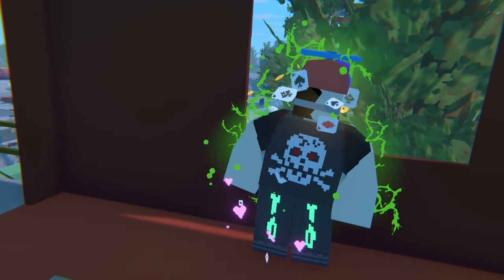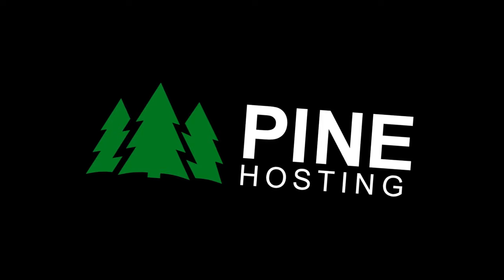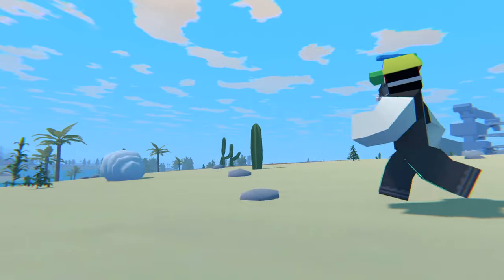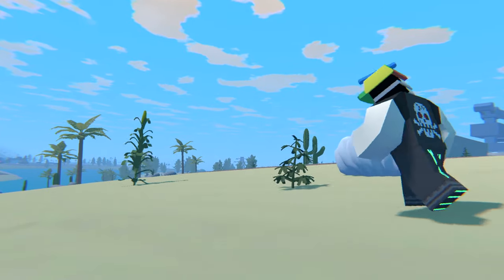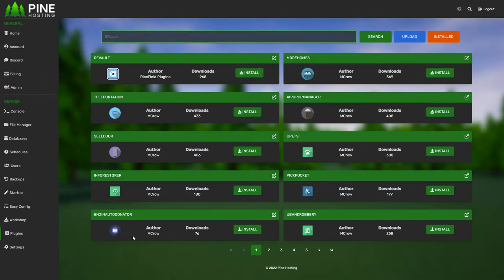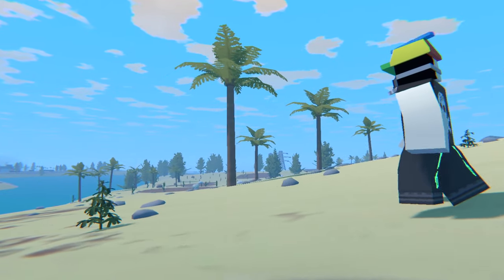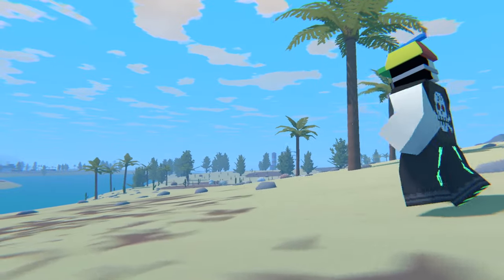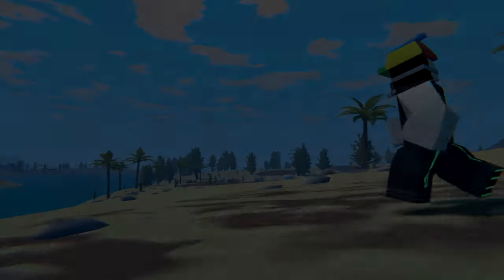Today's video is sponsored by Pine Hosting. Are you guys trying to start your own Unturned servers? Then I've got the best option for you — Pine Hosting. Even if you're new to hosting, it's perfect for you since it's very easy to learn and super user-friendly. They have locations all around the world and pricing is quite cheap. If you're trying to host more games than Unturned, they also have Rust, Ark, Minecraft, and much more. My favorite feature is that you can install plugins and mods literally with just one click. If you have servers with another host, they will provide personal help to move your servers. Make sure to check out Pine Hosting today and use code LDG for 30% off.